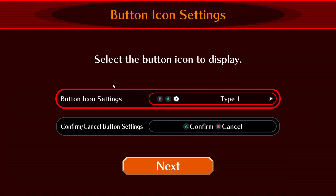Button icon settings — this is literally my first time booting up the game, my first time seeing the screen even. So it says 'Select the button icon to display.' I'm gonna try to hook up my remote because it looks like they want me to use a remote instead of a keyboard and mouse, so I'll go ahead and try that.